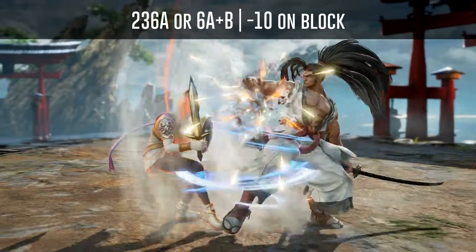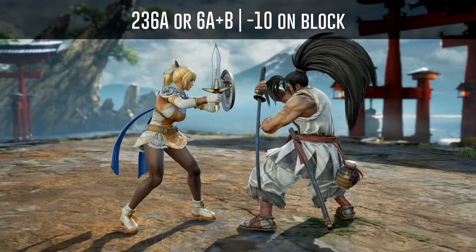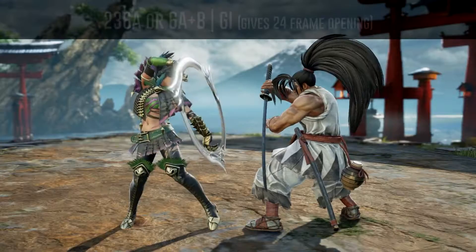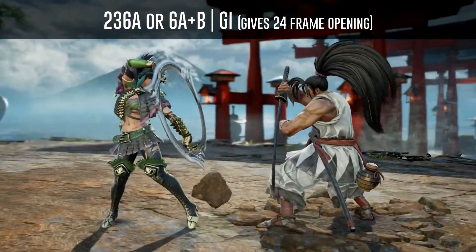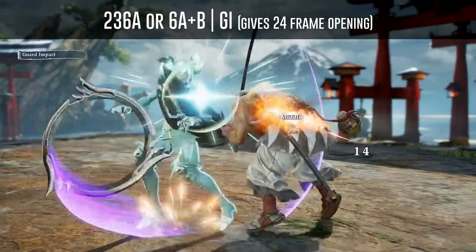Haomaru's 236A or 6A+B is a projectile that is minus 10 on block if you block it point blank. If you GI it while right in front of him, you have 24 frames to punish him. It becomes safer the further away you GI the attack.